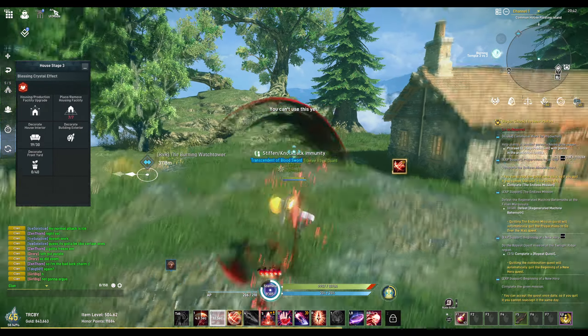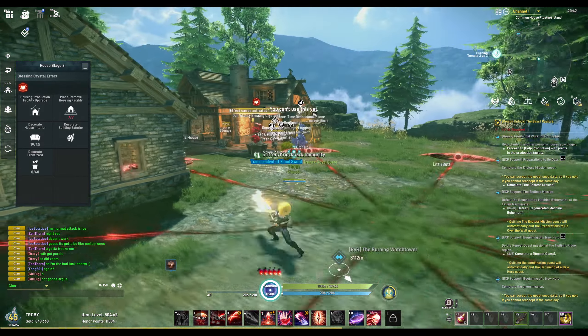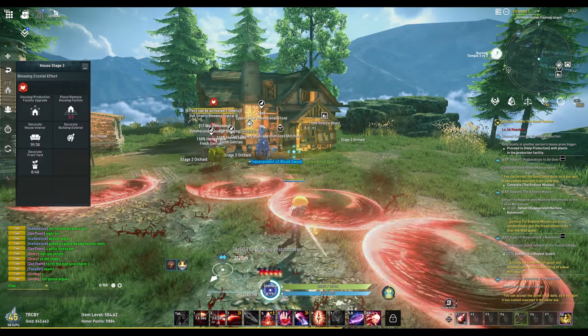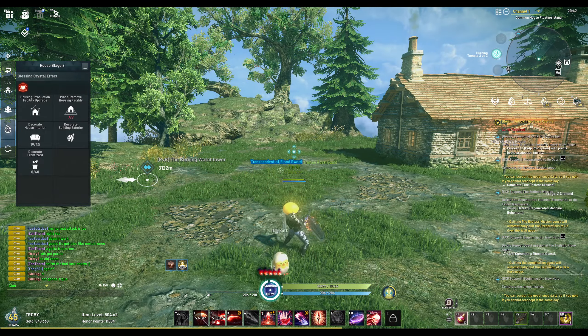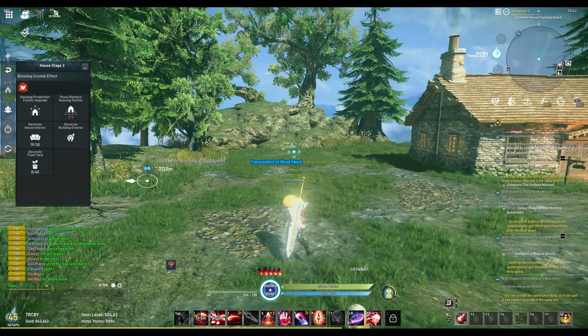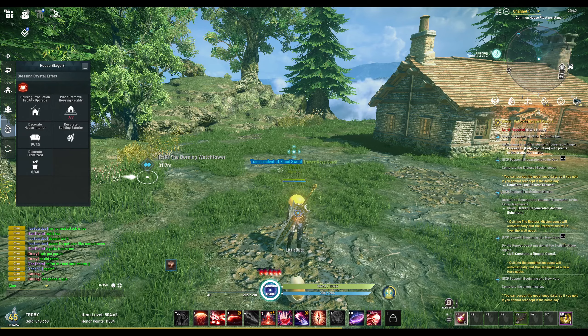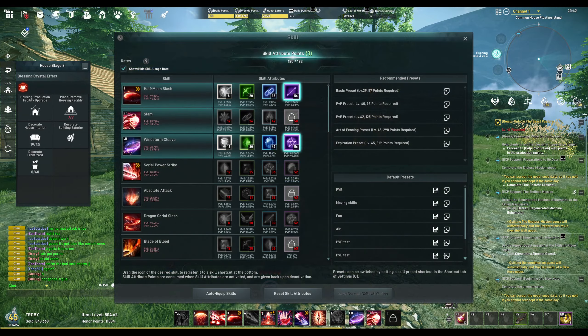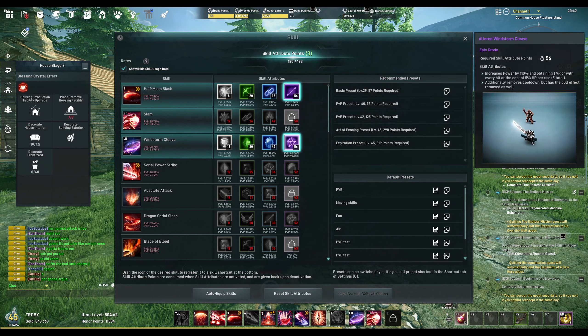If I use the Half Moon Slash, the proc comes up on its own timer. So you can pop an Art of Fencing, wait halfway, use another from Half Moon Slash, then another, and another - you can have multiple Art of Fencing going at any given time. It does a lot of damage; that's your main pull.